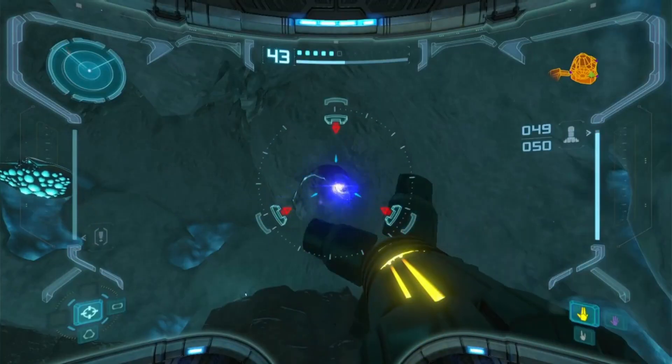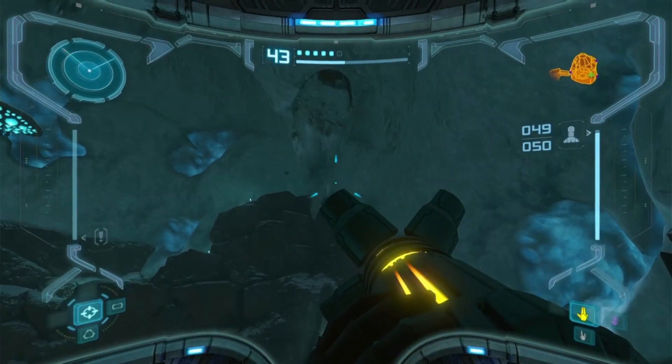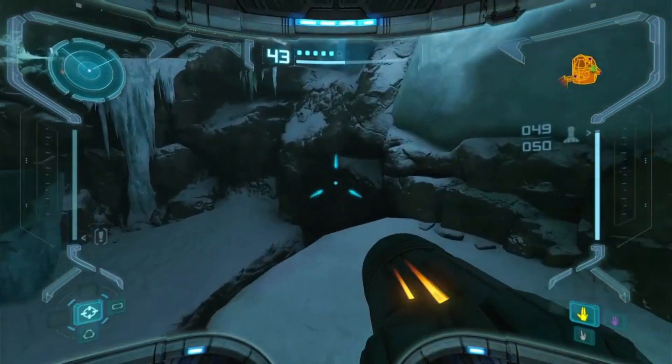Once in the first room of the depths we figure out that we can use our missiles to knock down ice sculptures to progress to an otherwise inaccessible room.